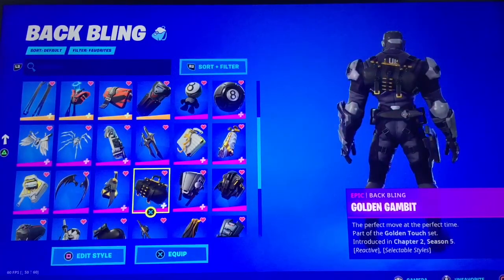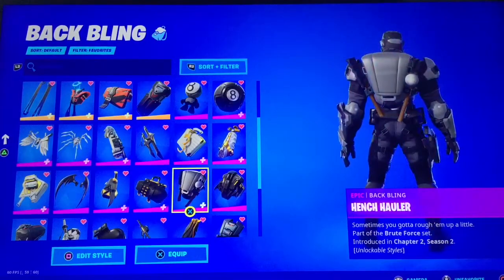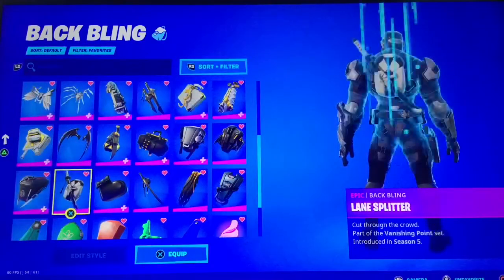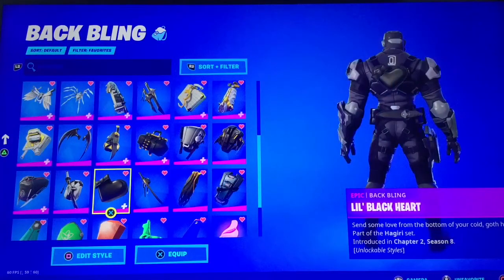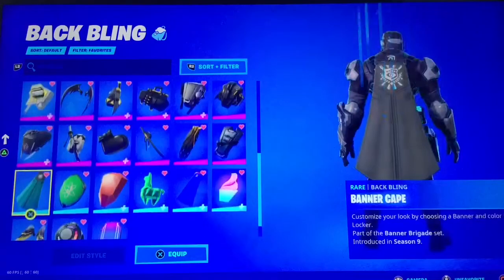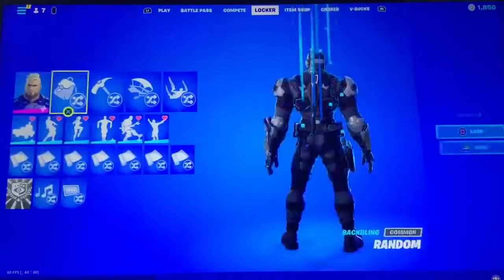Dusk Wings. Go Bag default style, Golden Gambit default style, Henshawler default style, IO Orchestrator, Corse Toolkit — the tactical grey. Lane Splitter, Lil Blackheart default style, Nanatech Blade, Night Cloak, Reinforced Backplate, Banner Cape and Banner Shield — there you go, that's just what they look like.